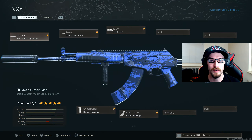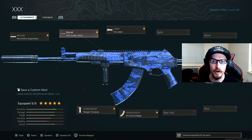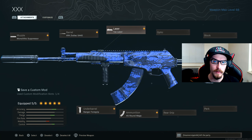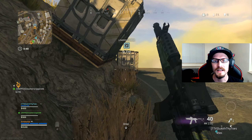For the attachments we're using on this baby: for our muzzle, we're using the Monolithic Suppressor. For our barrel, we're using the XRK Zodiac S440. We have the TAC laser — this thing is a beast. Obviously if you guys want to use an optic sight, you could take off the TAC laser and run that, however you will be penalized a little because the TAC laser does help ADS time quite a bit. For our magazine, we have the 45-round mags. And then under barrel, we're running the Ranger 4 grip.